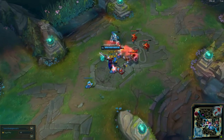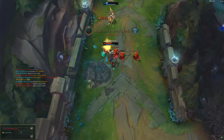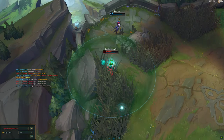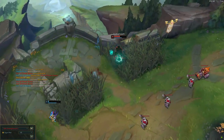But why is this item so OP? Well, one, it's not a mythic item. Mythic items are basically OP items but you're only allowed to have one, and they also give effects based on how many legendary items you have. Hullbreaker isn't a mythic item but it behaves like one because it gives you so much stuff.